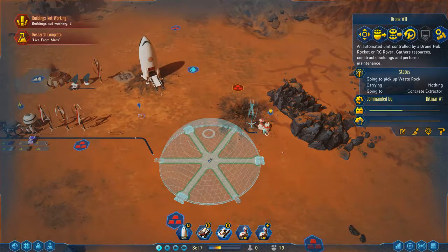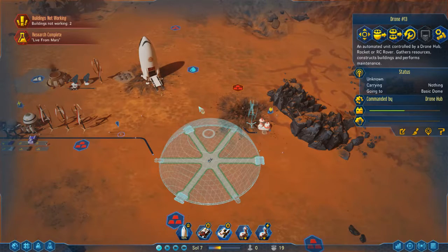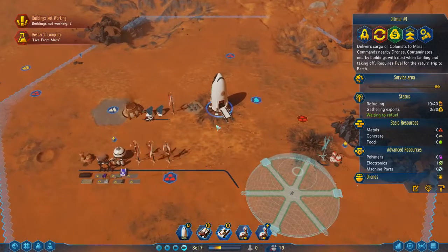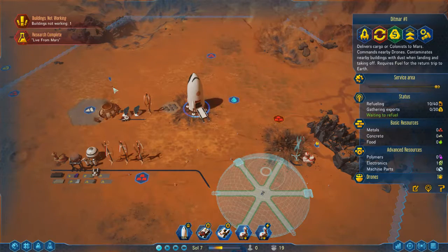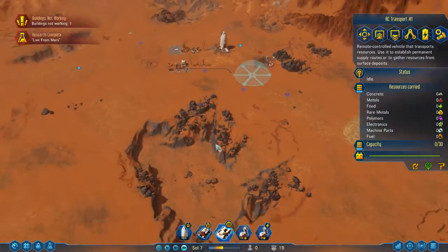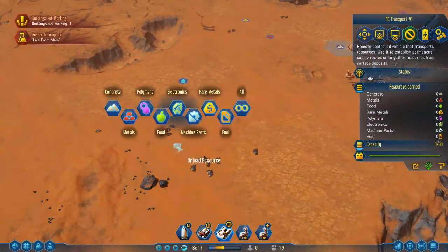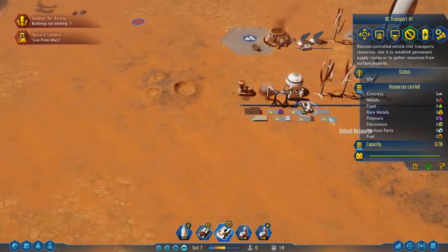I'd also like to set the three drones that came from this rocket to this drone hub. I can't find the third one — it's here somewhere. There it is. Get all this metal and deliver it here.